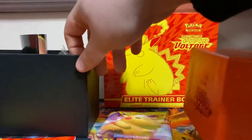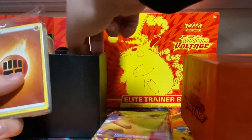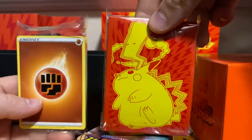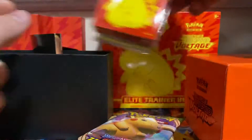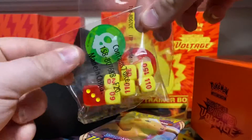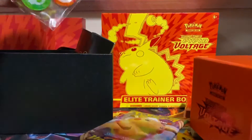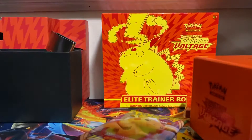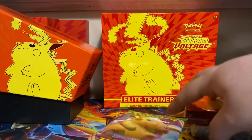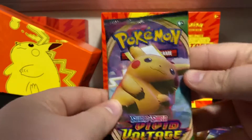Let's get our packs out. We got Energies, we got VMAX Pikachu sleeves, we got the McDonald's dice, and then we got the Burn and Poison counters. Let's just jump right into the packs here.